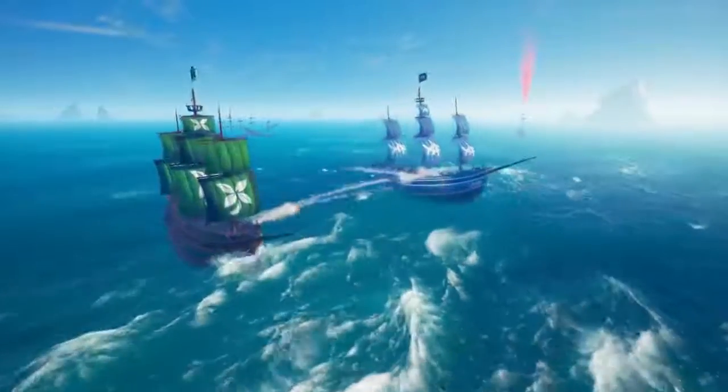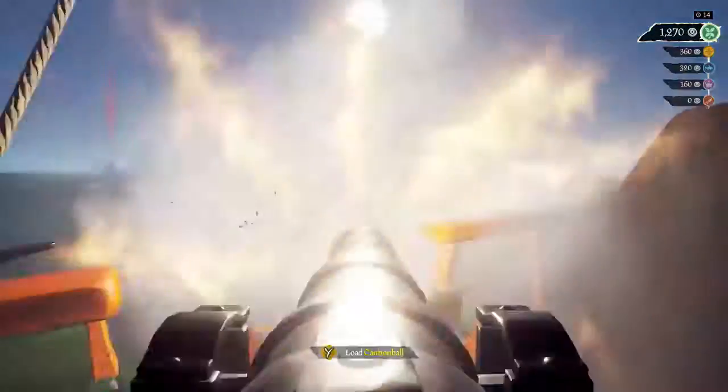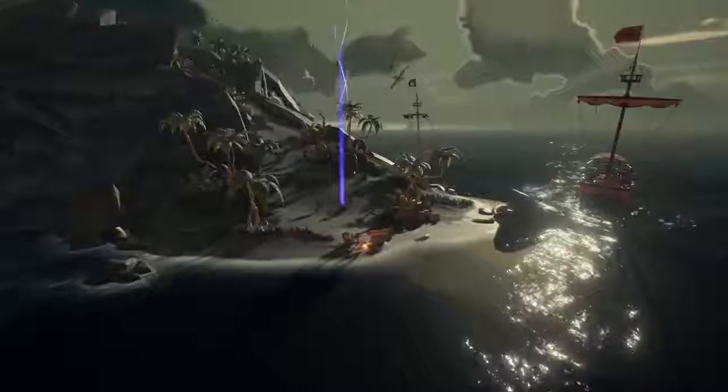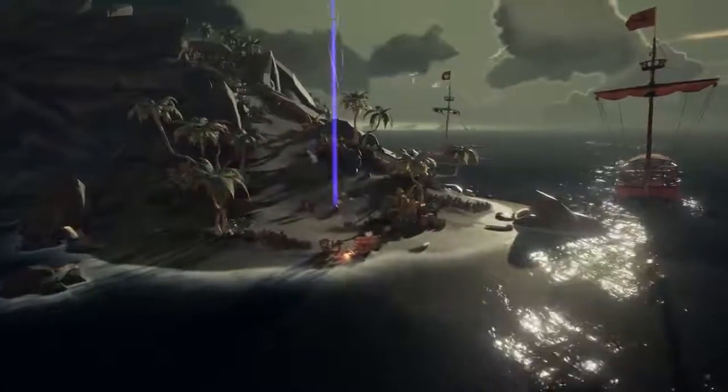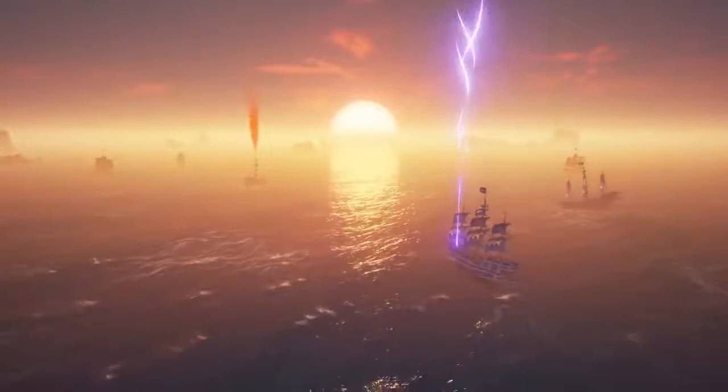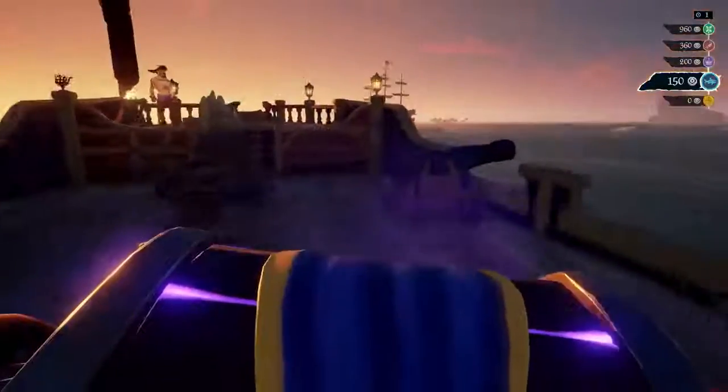And in the arena, our explosive competitive mode, we've overhauled your matches to make them even more action-packed. The old treasure maps are gone, now replaced by a single chest marked by a Sea Dog Beacon. With only one cash-in location, you'll have to battle hard to secure victory.